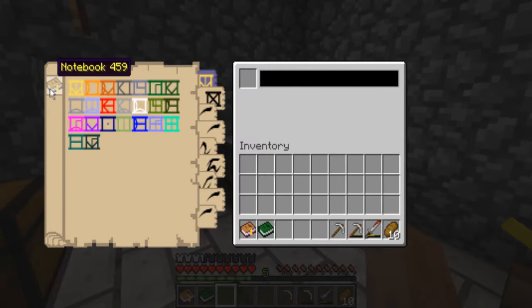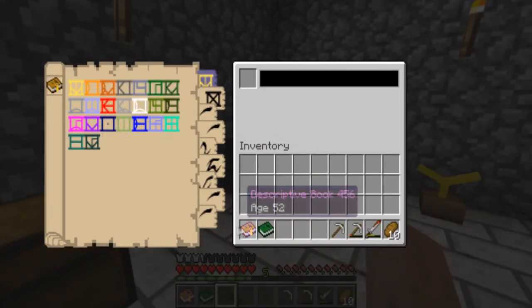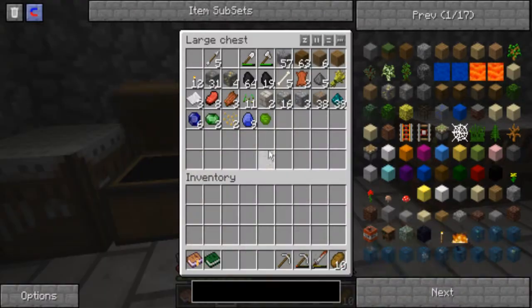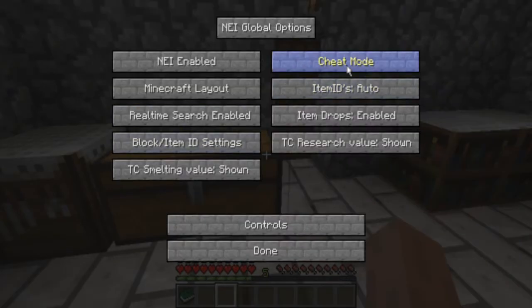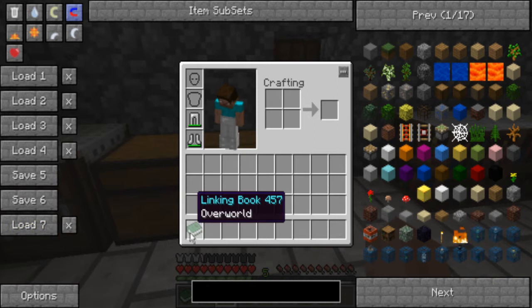I managed to fill up my notebook — it's been a very long time, and I threw the books in lava because I didn't need them. Now I'm going to quickly generate a dense ores world just to show you how useful having dense ores are. Make sure I have my linking book. Let me just make a save. Those saves are for my single player world, just in case — you seriously cannot get back to a dimension without a linking book.